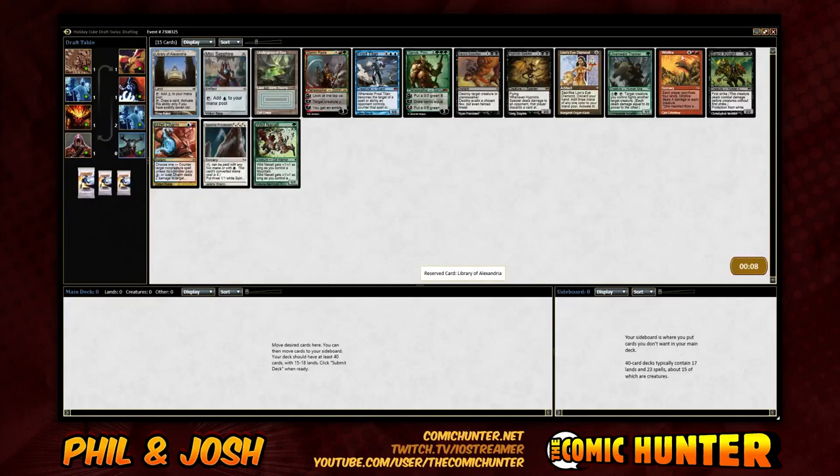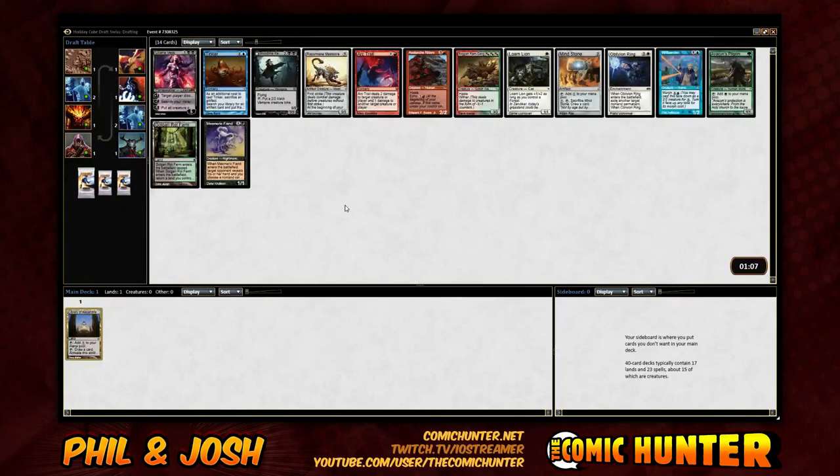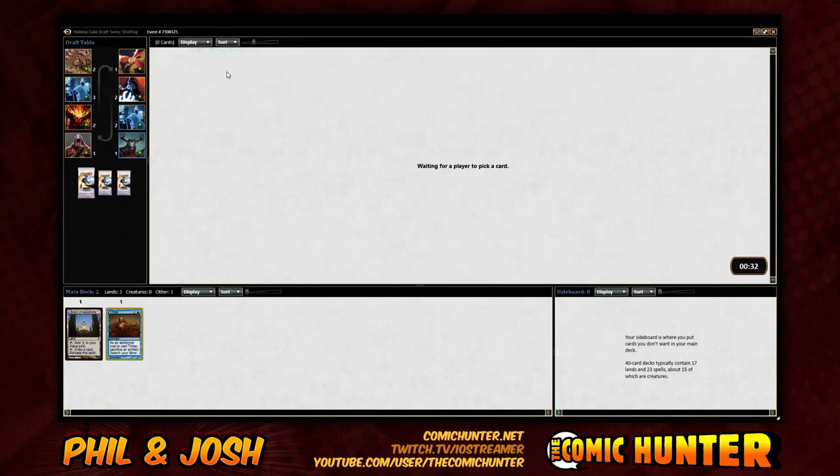I like Wildfire. This next pack is not bad — we get Tinker. Mindstone. Liliana Vess is pretty good too. Do we want to try and get this going? I feel like that's not a bad plan. It's a lot better in Power Cube — it's actually not that good in the regular cube. But in Power Cube you have all the Signets, all kinds of artifact mana, and the blue decks are just way better than any other deck. So it kind of makes sense to try to force blue, especially with the first pick Library.